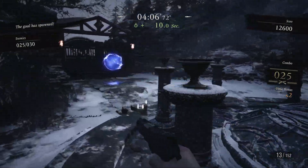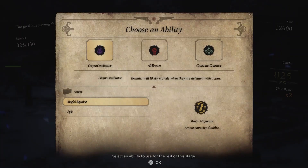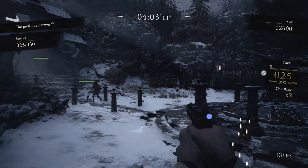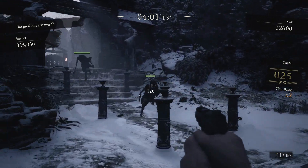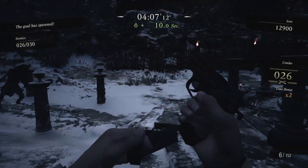Now finish off the skinny guys and use the Magnum for the other armored enemy. Grab the blue orb. Here we have a pair of good options: Gruesome Gourmet for HP recovery and Corpse Combustor. Both options are really good, but during my runs I find myself failing more due to lack of healing rather than being overwhelmed by enemies, so at least for Village 2, this is a good option. We are now at the mid-20s, so we just need to manage the rest of the enemies, go for the yellow orb at the back, and keep the combo alive.